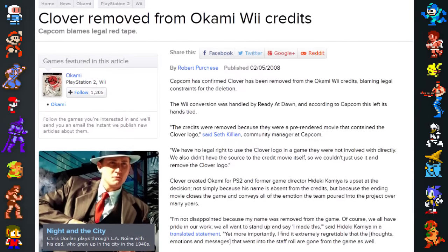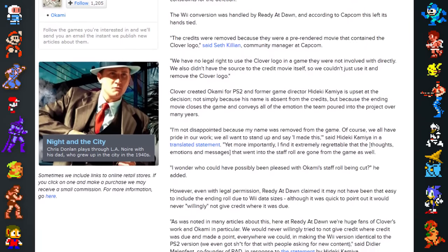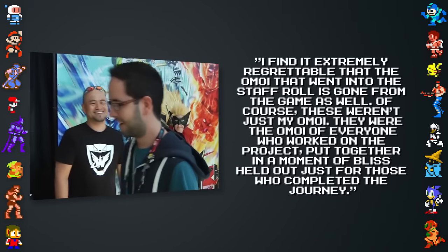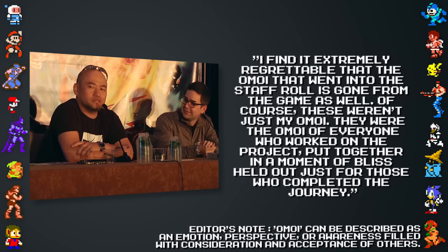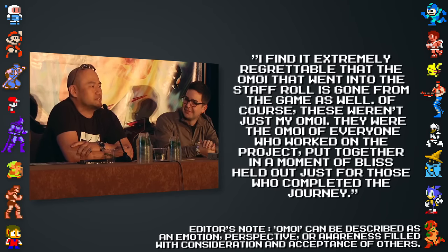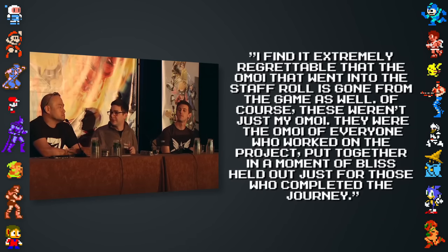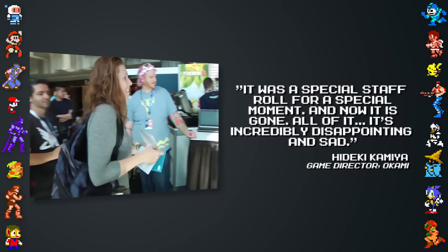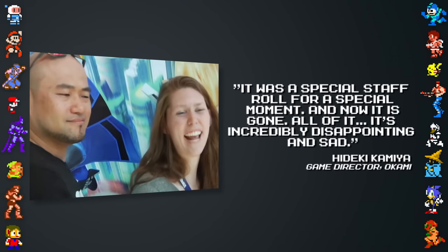Despite claims that no content would be cut during the port, the original Clover Studios credits were missing from the Wii version. Kamiya stated: 'I find it extremely regrettable that the Amei that went into the staff roll is gone from the game as well. Of course, these weren't just my Amei — they were the Amei of everyone who worked on the project. Put together in a moment of bliss, held out just for those who completed the journey. It was a special staff roll for a special moment, and now it's gone. All of it. It's incredibly disappointing and sad.'